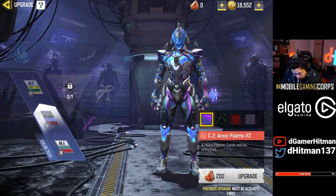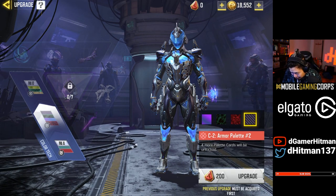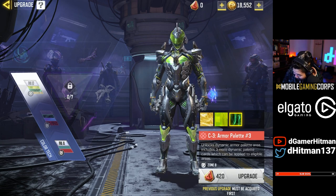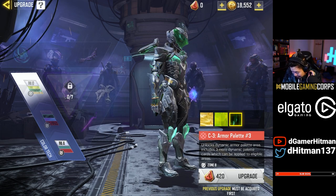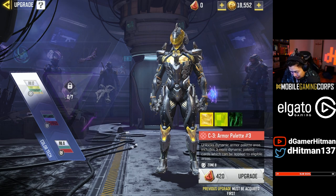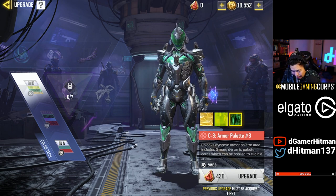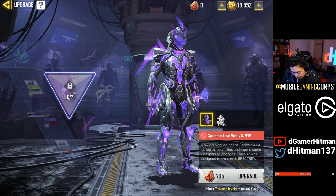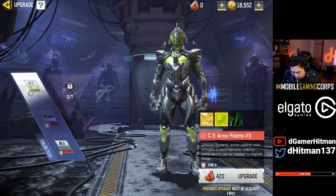Then you have the variant — that's pretty cool. You have the color palette, which I think is pretty sick. Oh my goodness, the color palette — oh my god, what is this? That is sick! You got like a black and gold, you got a green, and then obviously you have the regular one, the purple, and then you can add like the black and gold.